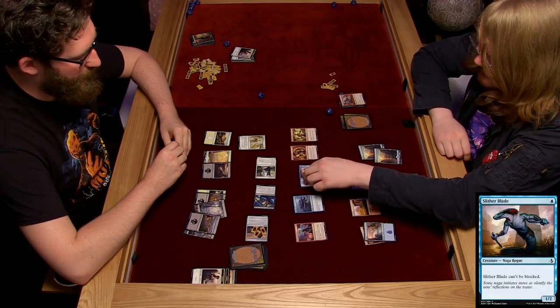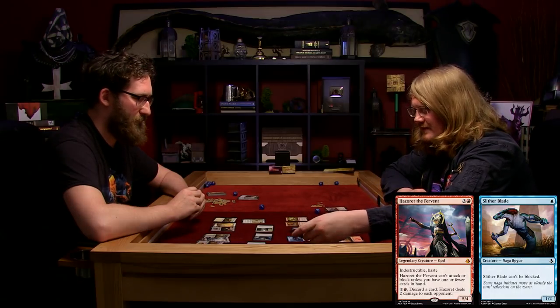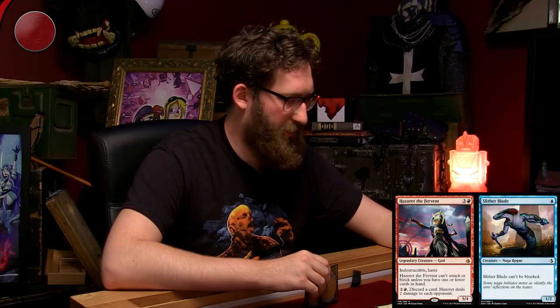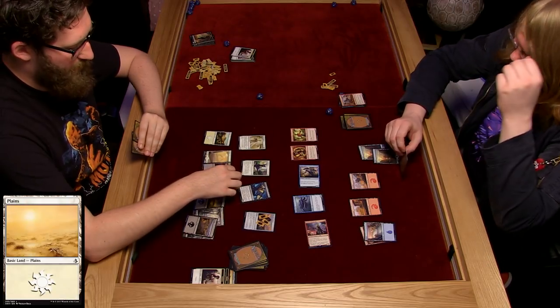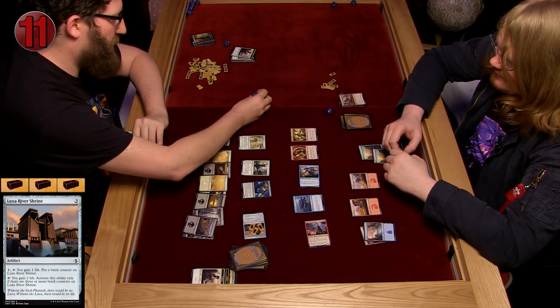This guy is obviously attacking, and so is Hazoret. I think I'll take six damage. You really want to keep that one. I really want to kill it. Not my mummy! I'm going to play Plains and then tap this shrine and go up to 13 life.